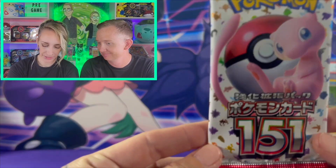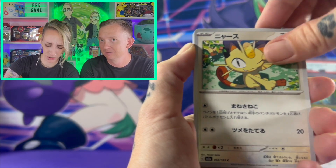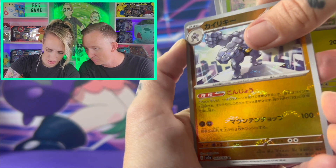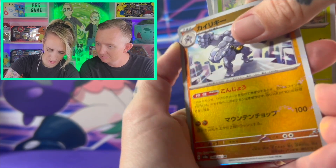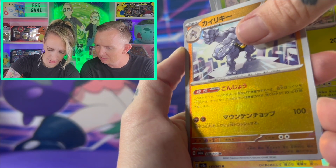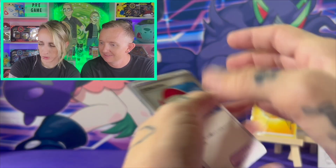Alright, let's dig into this — we're gonna get it opened up and split up, which gives us 10 packs each. Like I was saying, we are on the hunt for that Charizard. I know there are like one or two other big cards in this set. That is not the Master Ball, and look at that print line down that thing. No Charizard yet.